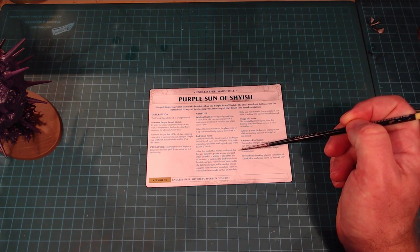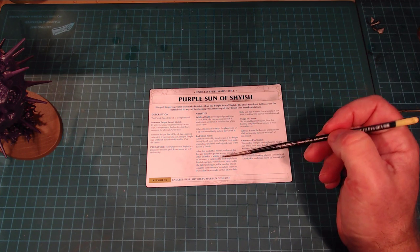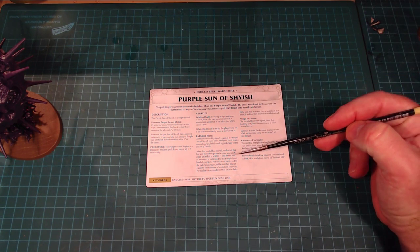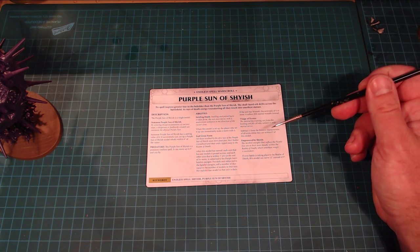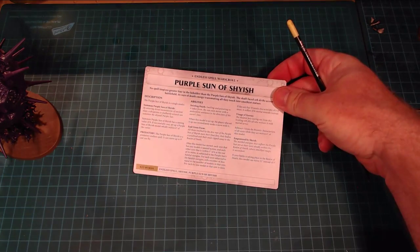End Given Form: after the model is moved, each unit it passed across and each unit within 1 inch at the end of the move is subjected to the Purple Sun's baleful energies. Roll a number of dice equal to the number of models in that unit; for each 6, one model is slain — great for taking out horde armies. It also subtracts 1 from the Bravery of all units within 6 inches, so battle shock stacks on top. In the Realm of Death it moves 12 inches instead of 9.